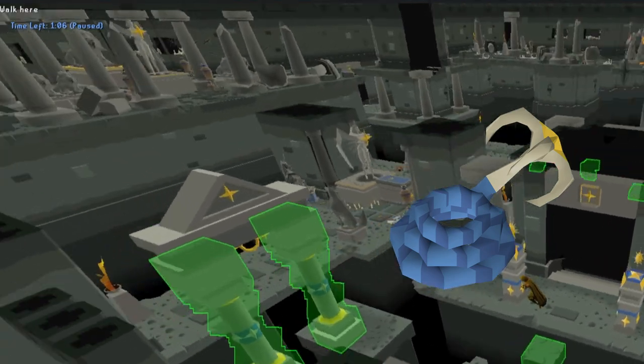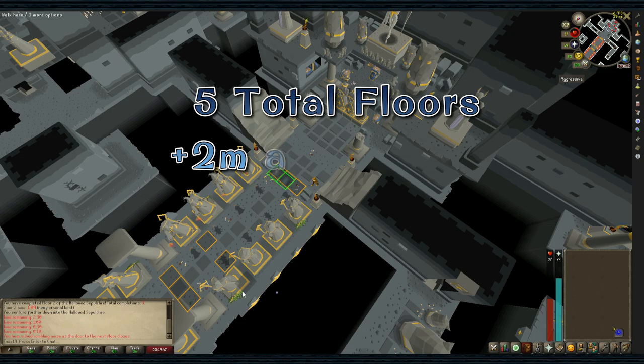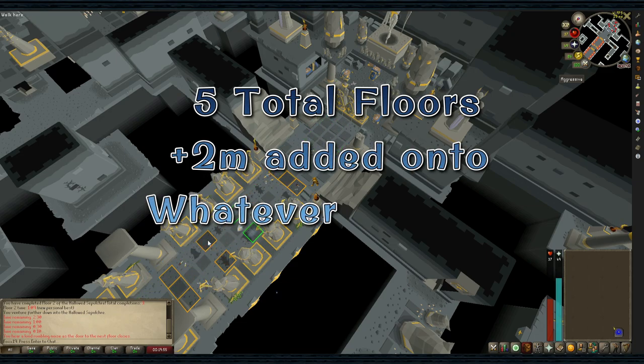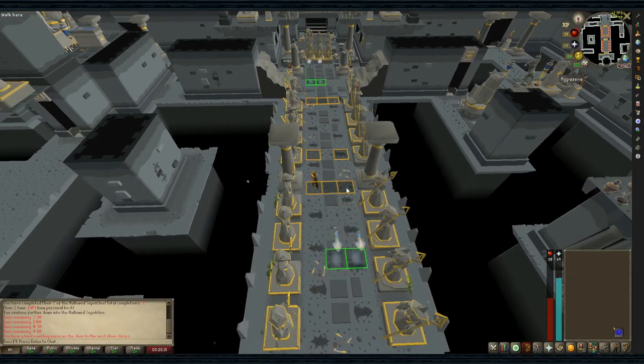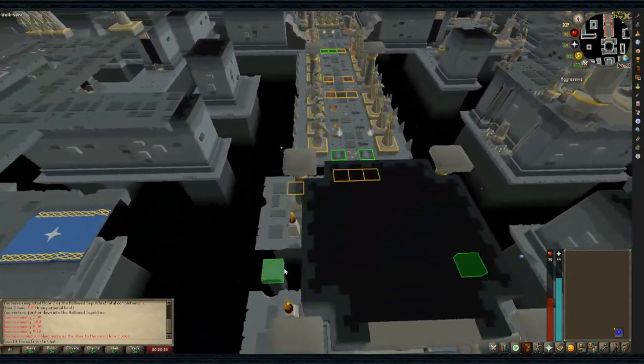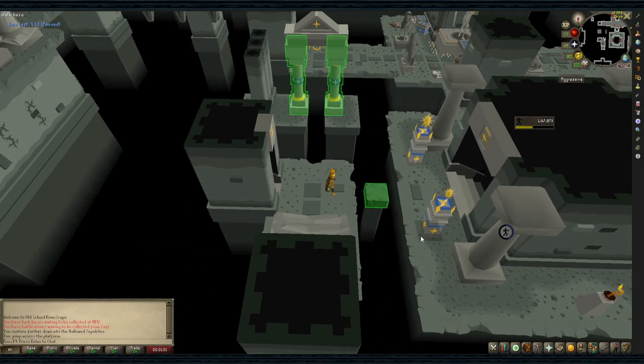With 62 Ranged you can pass pillars, which require a crossbow and mith grapple. There are five floors and they are timed — you have two minutes for the first floor, with two additional minutes added per floor. If you don't make it to the stairs in time, a wall will close them off and you'll have to quick-exit and try again.